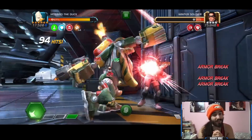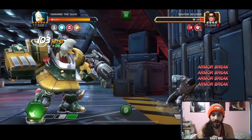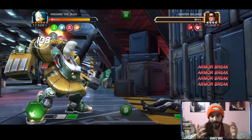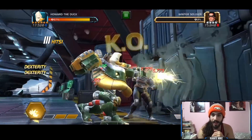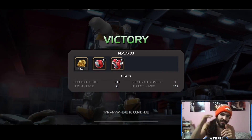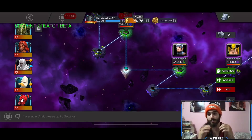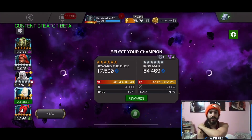You definitely don't need the Tigra synergy whatsoever, and you also really don't need the Man-Thing synergy — because the damage is really really there for this guy. The hit counter is inflated but the damage is what's important. Now we're going to jump into one of the tougher lanes in all of Act 7.1.